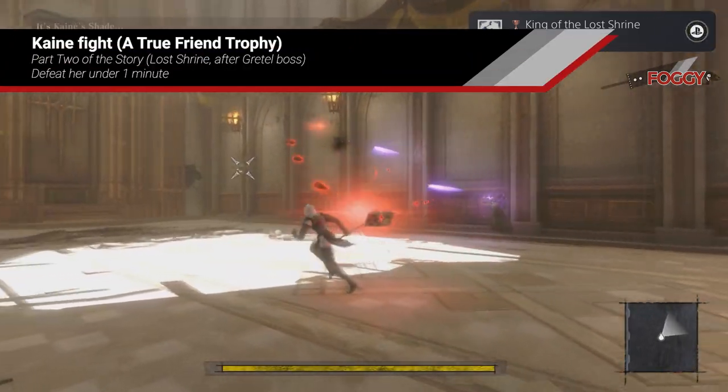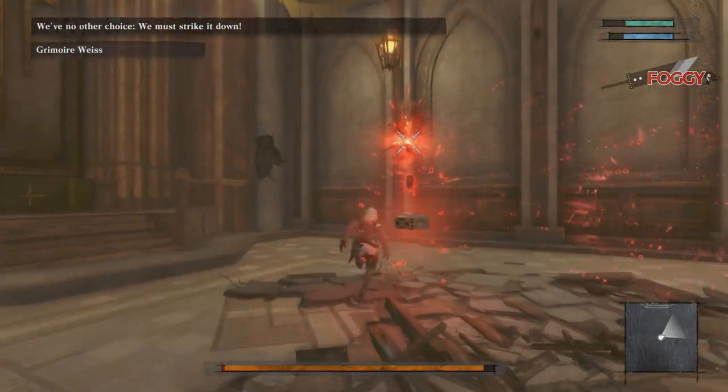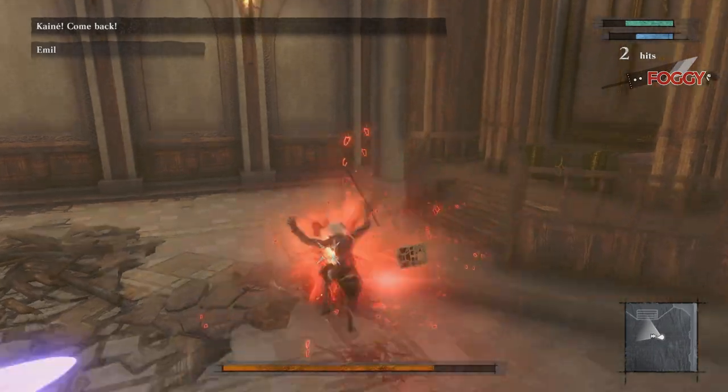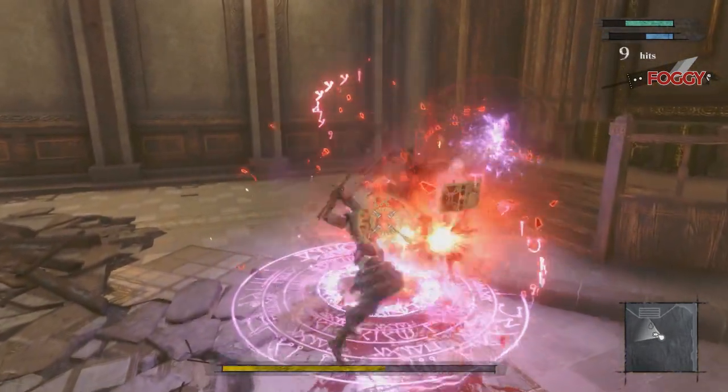The next fight, immediately after the Gretel fight, is the one with Kaine. Shoot her on the wall with your book, get close and attack her with your melee attack. This will stun her and you can finish her easily on the ground. You need to defeat her under 1 minute.